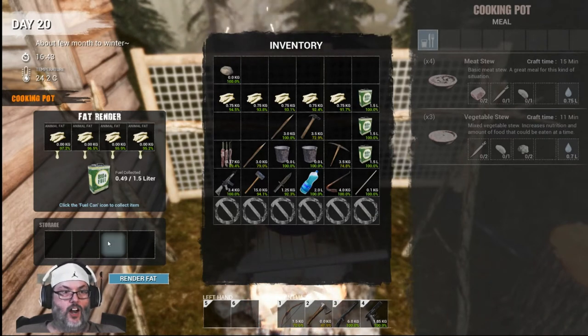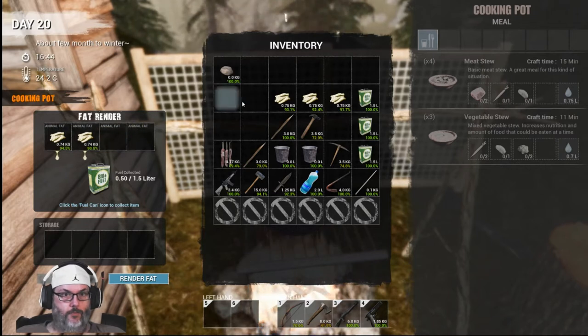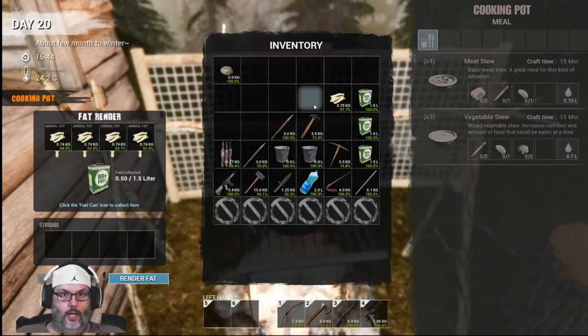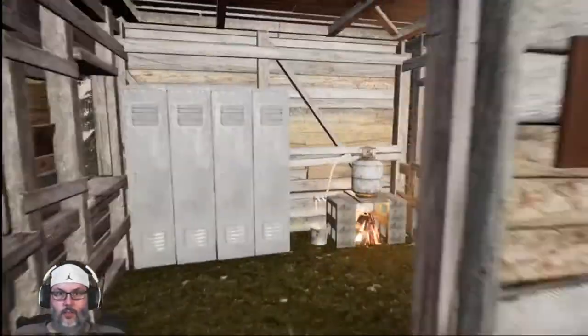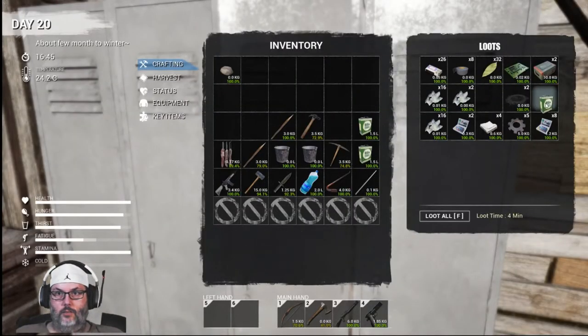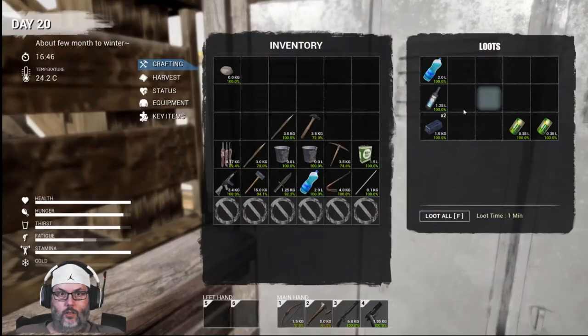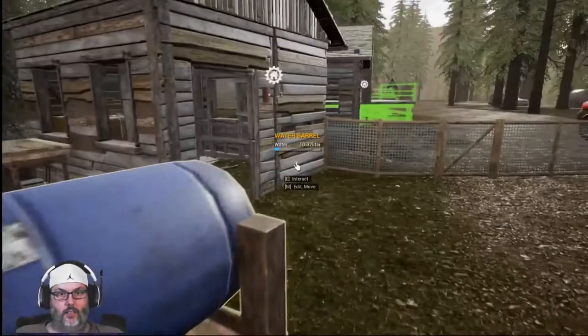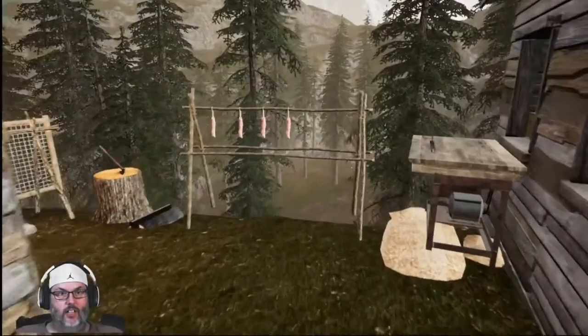These are filling up so let's go ahead and yank these - they're all full. These drop out automatically, just in case you were wondering. As soon as those finish we can get four more going. I've got water, I've got a little bit of meat. That's not going to be good for me - it's still 88 percent, we're good there.